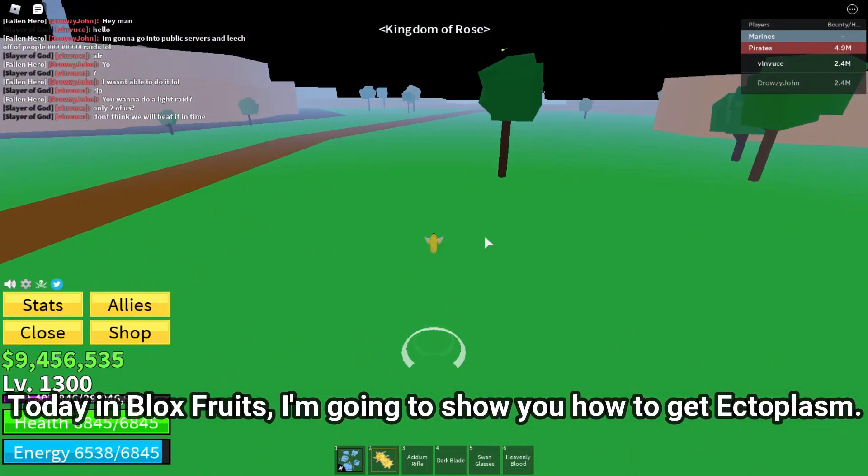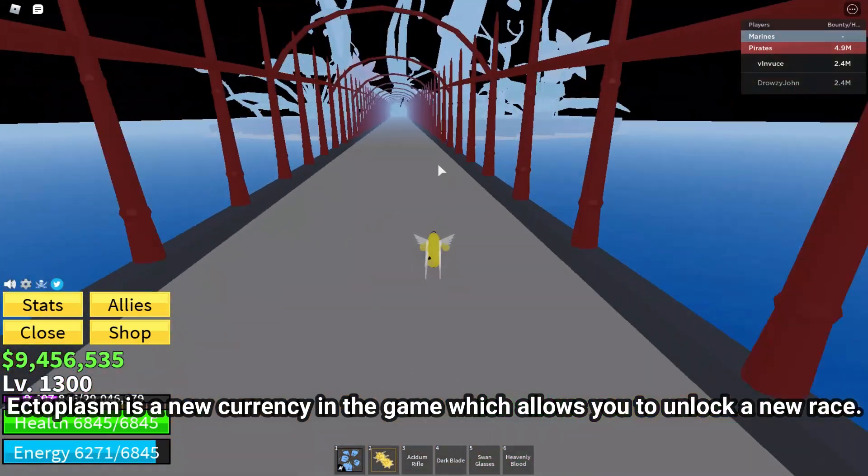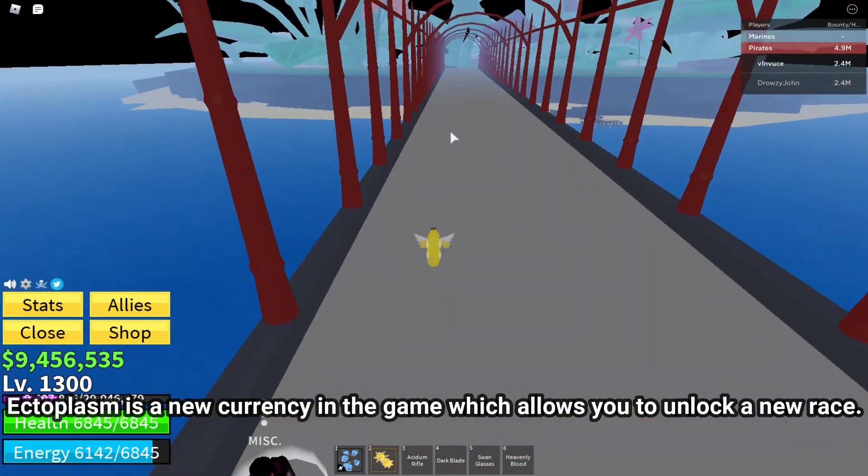Hello guys, today in Blox Fruits I'm going to show you how to get Ectoplasm. Ectoplasm is a new currency in the game which allows you to unlock a new race.